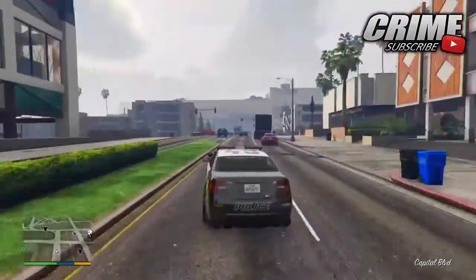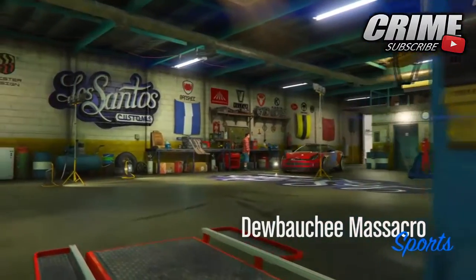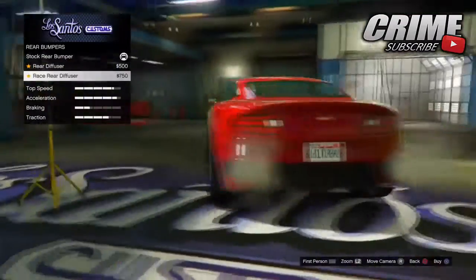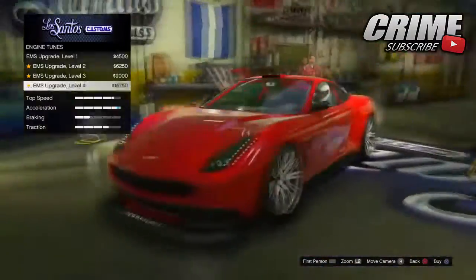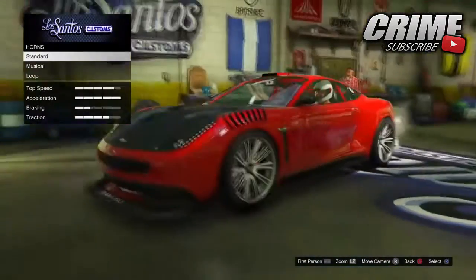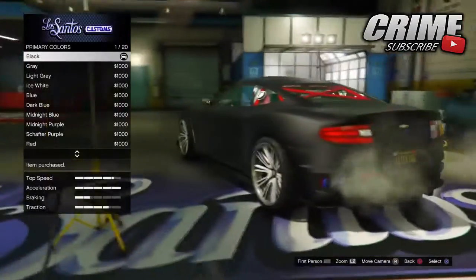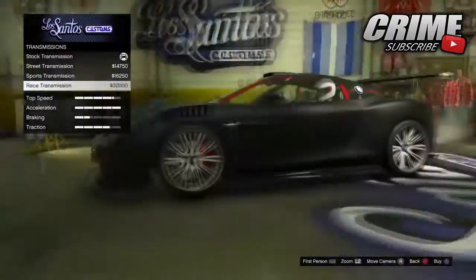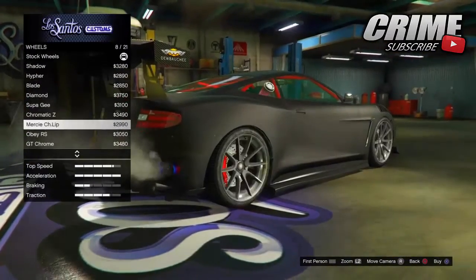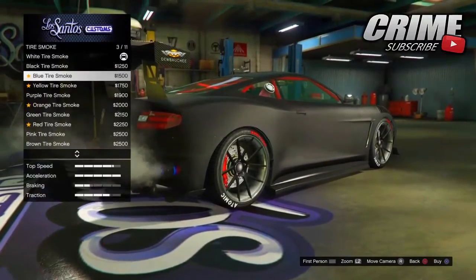The first thing you need to do is find a car off the street that has a lot of customization options, like bumpers, hood, side skirts, and spoilers. I chose the Debachi, but you can choose the Dominator or any other car like the 9F that has a lot of customization options. I basically just customized it randomly — a random spoiler, matte black paint job, carbon or black rims. You can do whatever you want to this car.